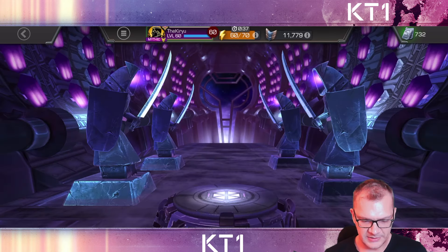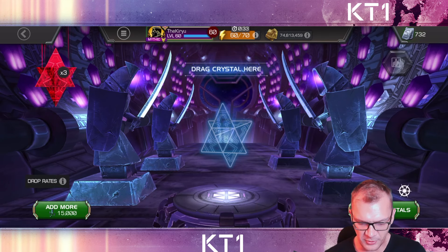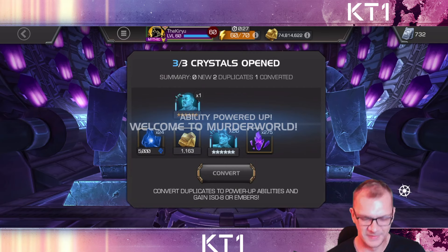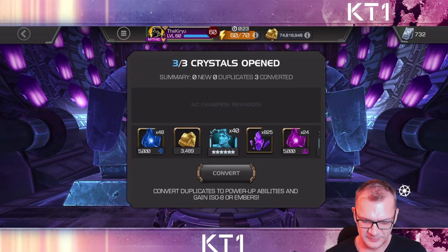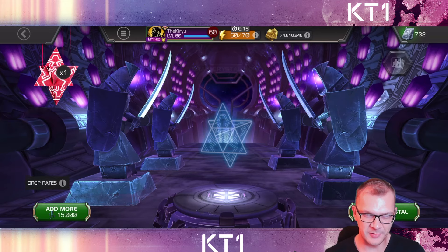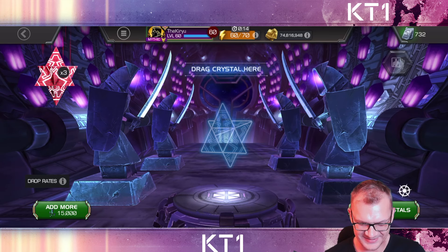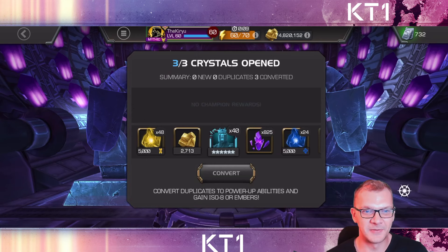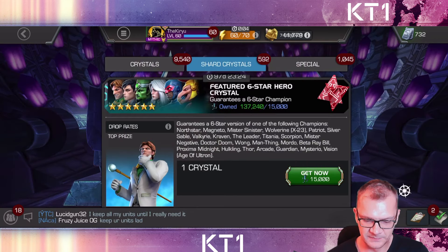I wonder if I'll have enough for a sensor crystal — I think I will, so let's pop them open. Still no North Star, but a couple dupes in Arcade. The thing is I don't really want North Star that much, but I know I'm going to be annoyed if I don't have him. Double max — hey, Red wasn't even close to max sig for me.